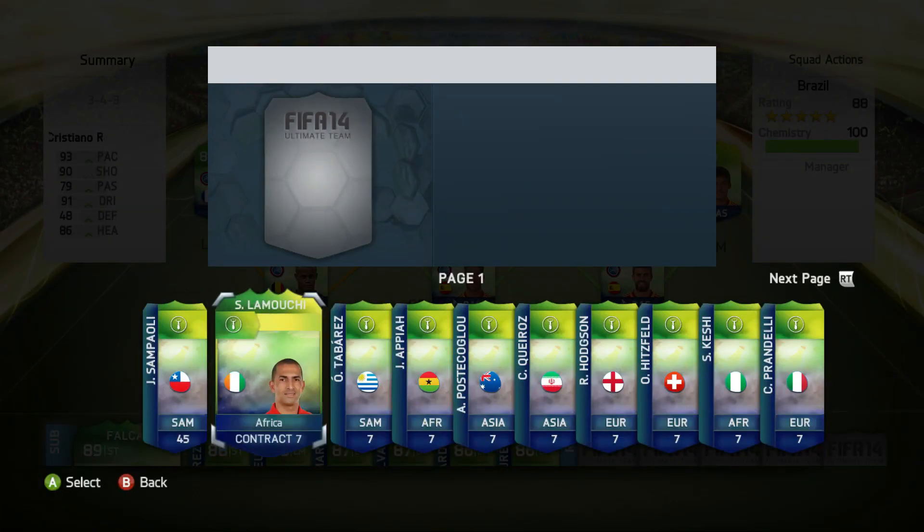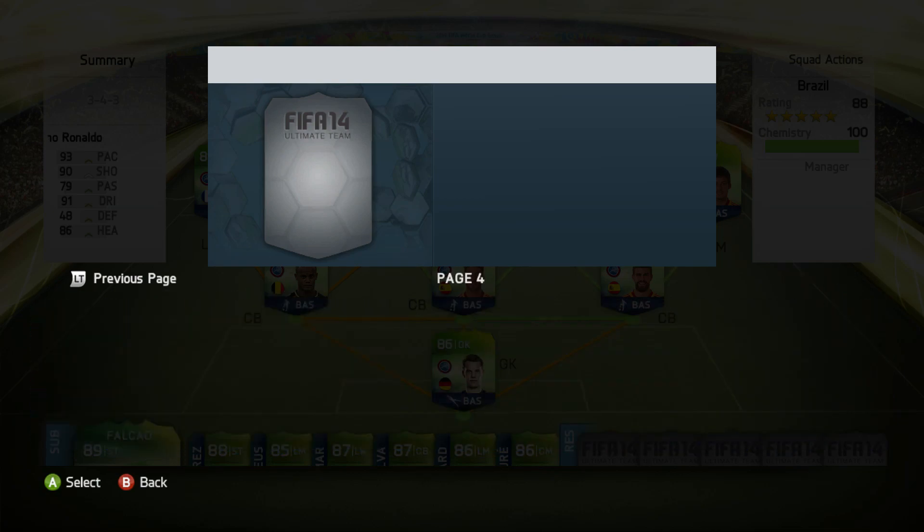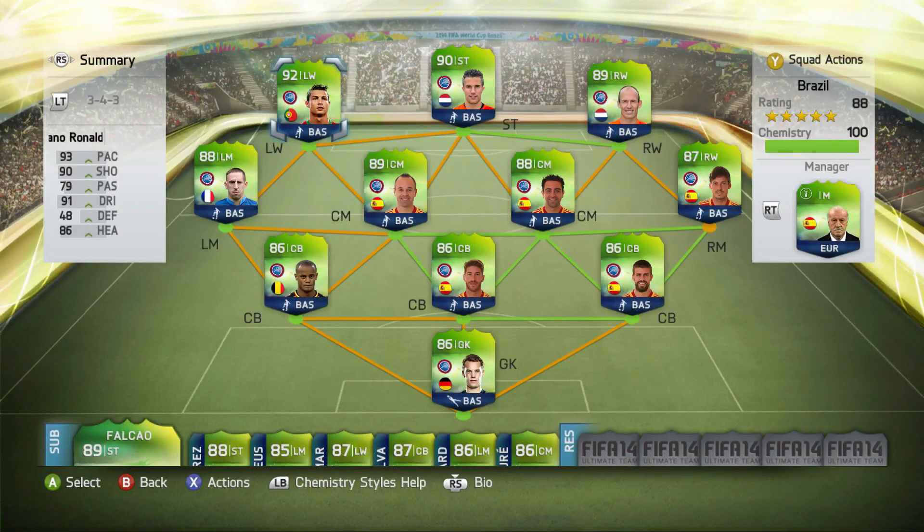Lastly, we're going to bring in a Spanish manager because the most common nationality on this team is Spanish — there are actually five Spanish players. I also want to mention there will be international Man of the Match cards coming out on FIFA 14 Ultimate Team, and when they do they will automatically upgrade these cards. So if Ronaldo gets one he might go from 92 to 93, and lower-rated players might jump up significantly too — I really don't know how EA will handle it.